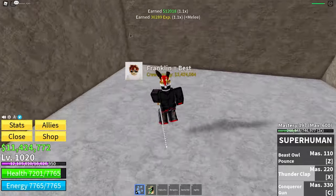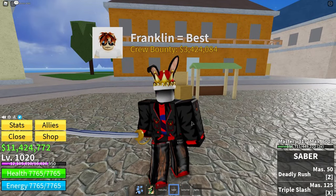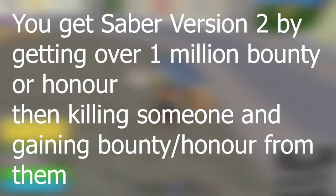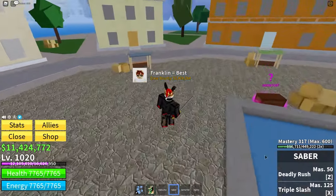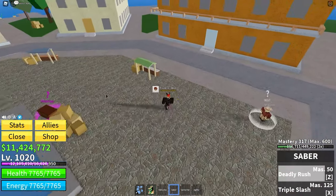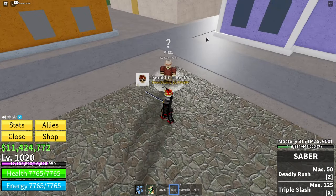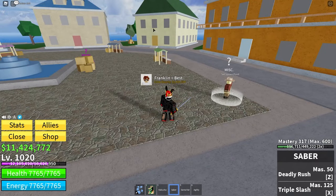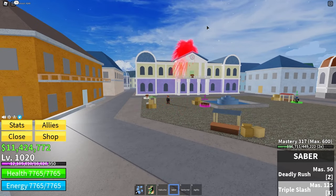At the top it should say your current sword is stored, and you now have Saber. This is Saber — I've got version 2 of Saber. Saber's two moves are Deadly Rush and Triple Slash. With Deadly Rush you teleport over to your cursor, and anyone in the path between where you teleported from and where you teleported to will get damaged quite a bit. Triple Slash will send out three slashes to hit your enemy. Because I've got version 2, mine are more advanced — version 1's Triple Slash is smaller, but this is version 2's Triple Slash; it's much bigger.